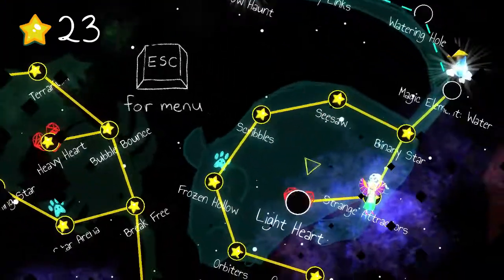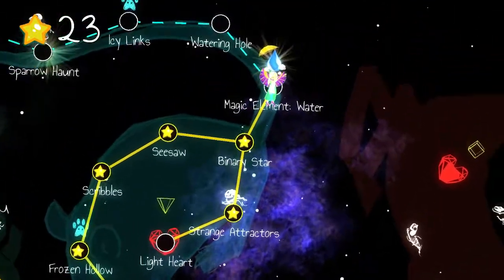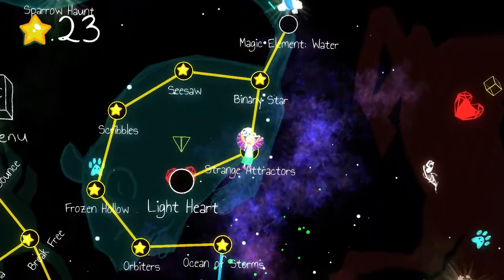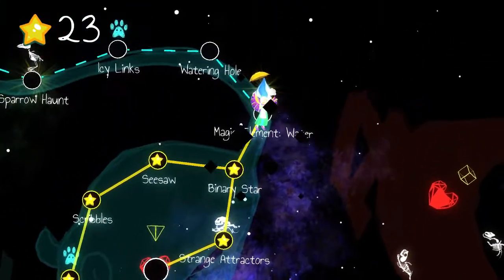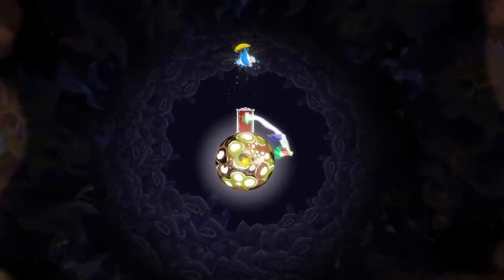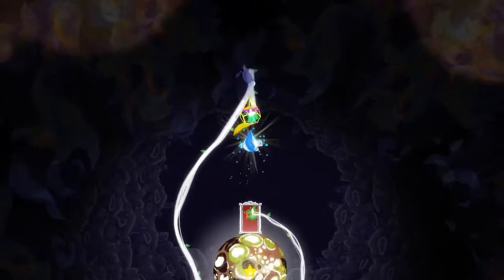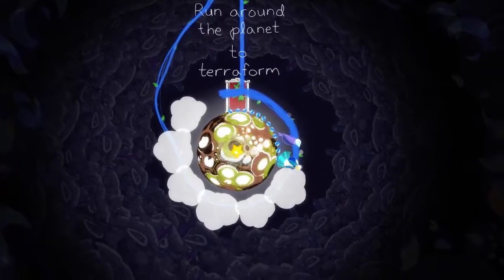Where are the bones of a bird? Oh, there we go — Sparrow Haunt. All the way up there. Well, alright. Rather than doing Light Heart then, let's see if we can carry on and get to the bird bones. It's raining. There must be some special feature. What does that say? Run around the planet to terraform. Will do.